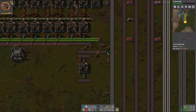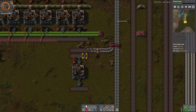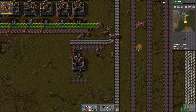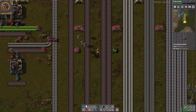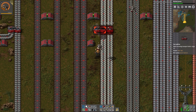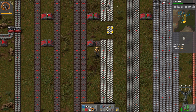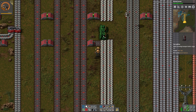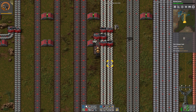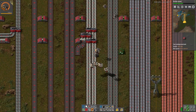Oh, this turret is out of ammo — that's kind of a problem. Let me go over here and fix this. My solution for now is just going to be placing down a laser turret instead. Oh, this one doesn't have any energy — brilliant, that didn't help a lot. Okay, now we have it. I also have this guy sorted. Now she's fixed as well.